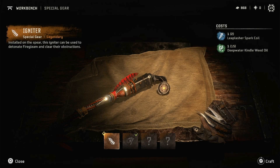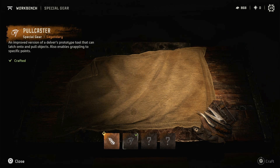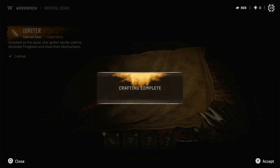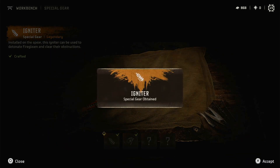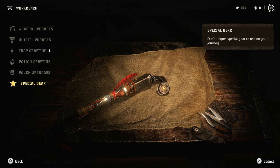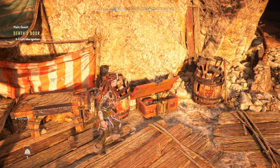Special gear — an igniter! Got a little dangly thing off the end of our spear. Installed on the spear, this igniter can be used to detonate fire gleam and clear air obstructions. Do I need to have the oil in my inventory every time I want to blow something up? Well there you go — should be able to use this to blow up that fire gleam now.